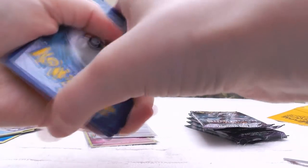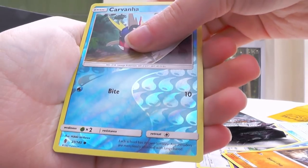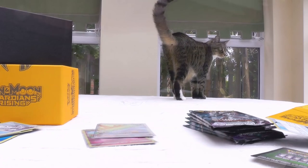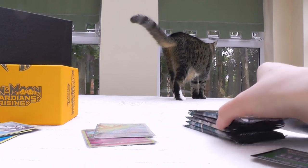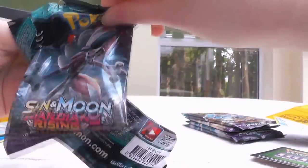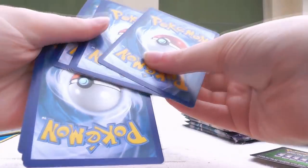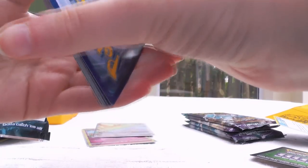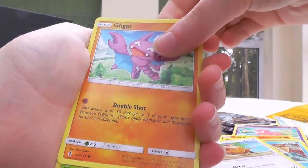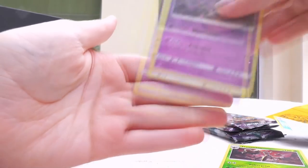Pack number three — this has Sudowoodo, Fuel Blower, Choice Band, Chansey, Gothita, Alolan Grimer, Fletchling, Machop, and Carvanha, and then the rare is Trevenant Regular Rare. Jenny is being really loud in the litter tray right now. She does this every time I try and record something — I think it's to get attention. For pack four, we get a really nice Reverse Rare in Trevenant, which I don't have, and then the actual rare is a Garbodor Regular Rare.